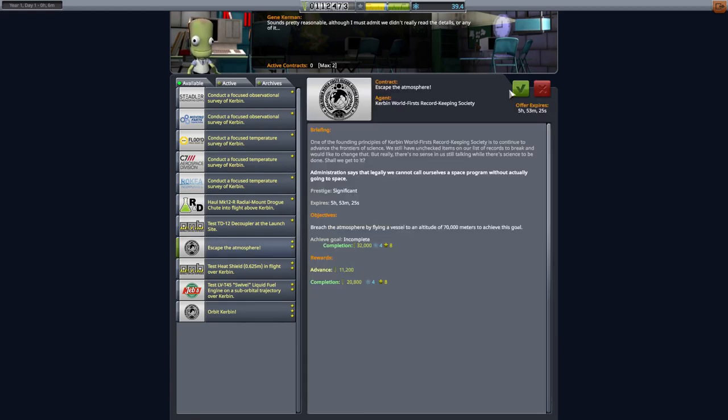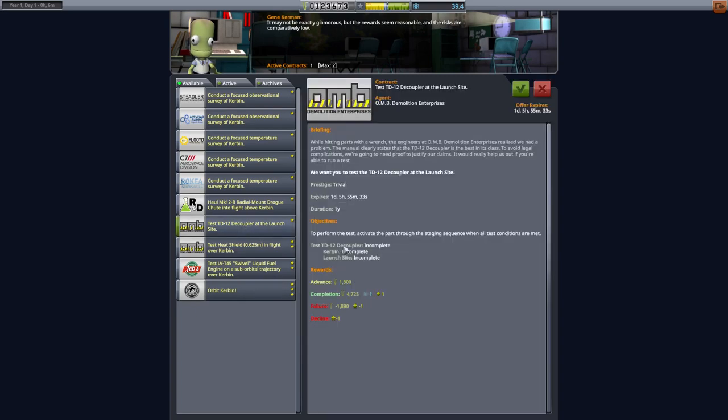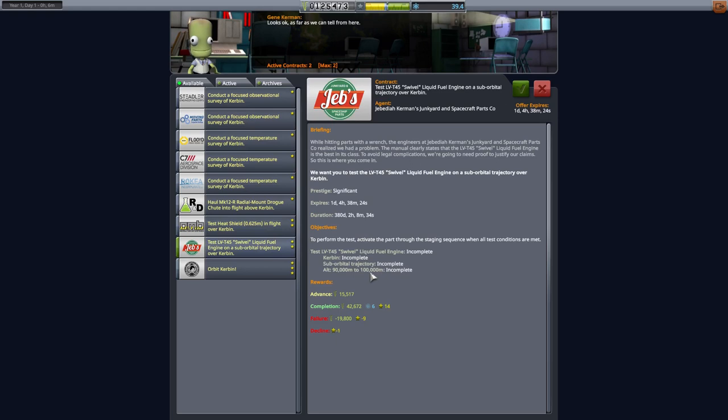Now I can get some missions going, but only two of them. Escaping the atmosphere should probably be the next one. These focused surveys require going to quite specific places, which has always seemed rather difficult. Testing a decoupler at the launch site sounds simple enough — let's do that one. A heat shield would be useful if I'm going suborbital, though I'm wary about the altitude-and-speed contracts since I always seem to be going too quickly or too slowly.